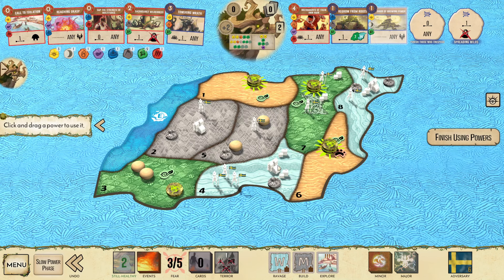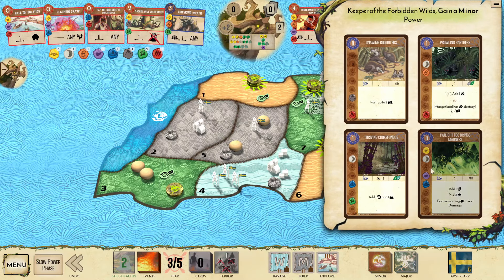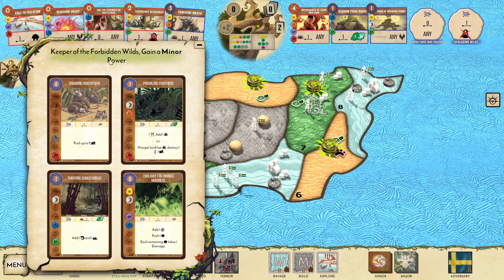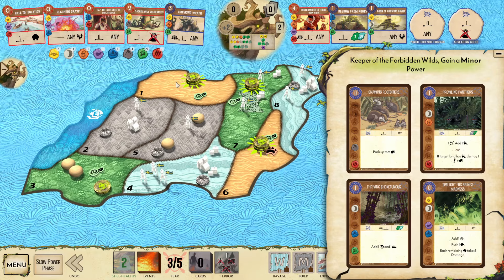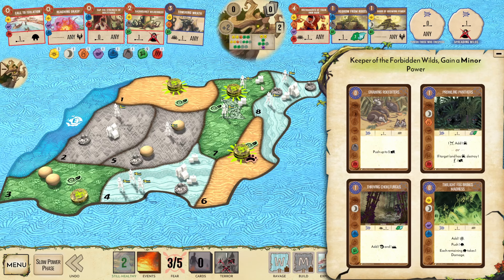I need a fire card — I want to threshold Instruments. So I go Prowling Panthers, that's the pick. This is a threshold Instruments, it solves this land. It's sad these two wetlands aren't adjacent. I think I grab Twilight Fog here — we have Instruments for here. I think we just go energy energy.